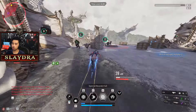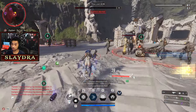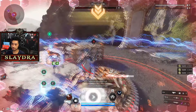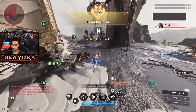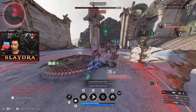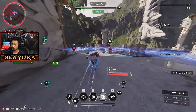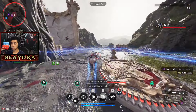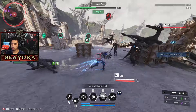Right now the thing we're missing for this build to feel way smoother is MP cost reduction as well as skill radius. I don't have the upgrade where you get more modules yet. It's pretty easy — we've already gained two levels. You can just repeat this. You can see there's another person that just joined in, and if you complete the mission it's not a big deal.